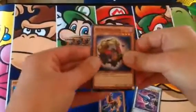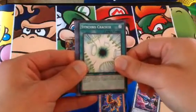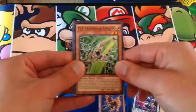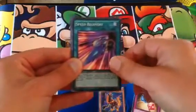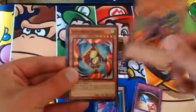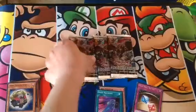Next one. We have Dark Resignator. Synchro Cracker. Supercharge. Psy-Frame Gear. The rare this time is a Dice Roll Battle. We also have a Speed Recovery as our Super Rare. And a Vice Dragon. Speed Rory Menko. Express Rory, released in the GX era. And that's it for this pack, so let's get moving on.